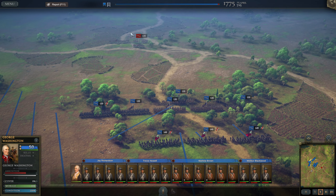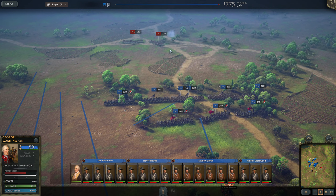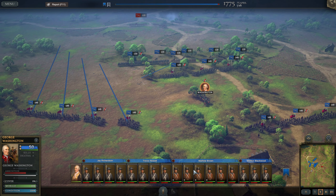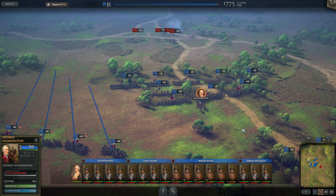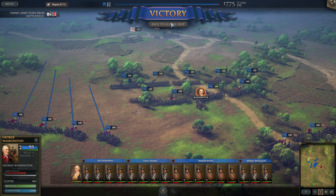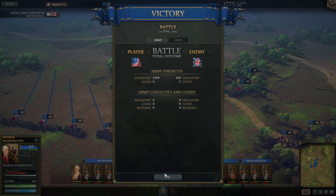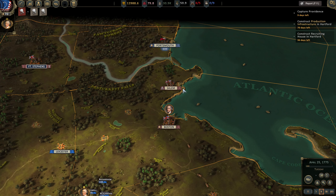They may end up retreating — doesn't look like they're retreating yet, might be able to do some damage to them. Ideally we want to try and surround them if we can. When they retreat, they retreat so fast that we haven't got a chance to chase them down, sadly. Dragoons would be nice — I might even do that in this playthrough, rush dragoons and see if we can get a dragoon army on the go. I do enjoy using cavalry in these games.